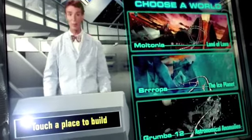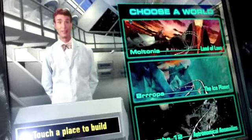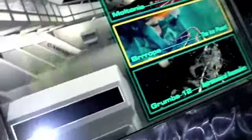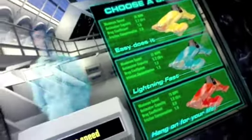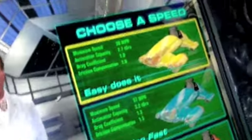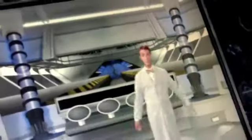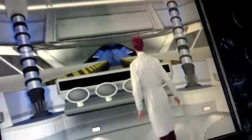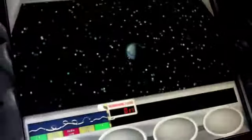If you want a three-way world, just touch the place you want. Now, how fast do you want to go? Let's blast off. Easy does it. Of course, faster than light travel is theoretically impossible. That's cool.